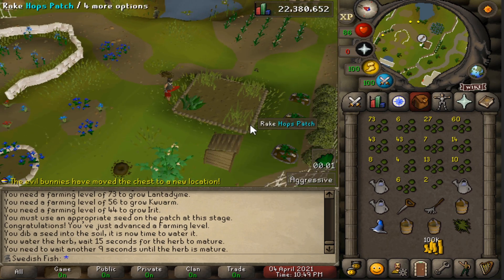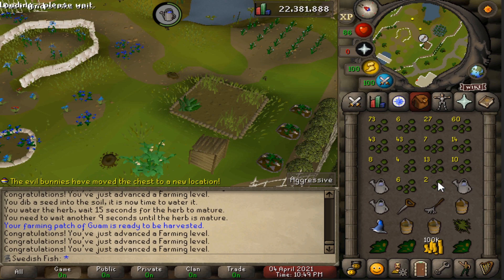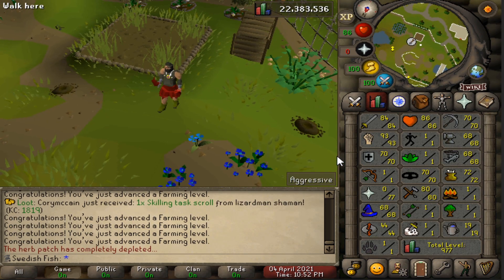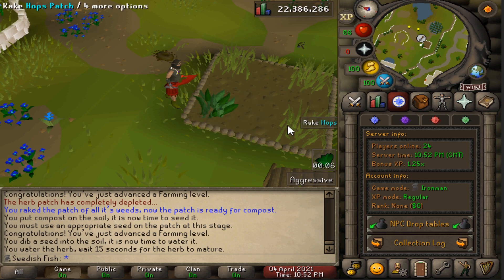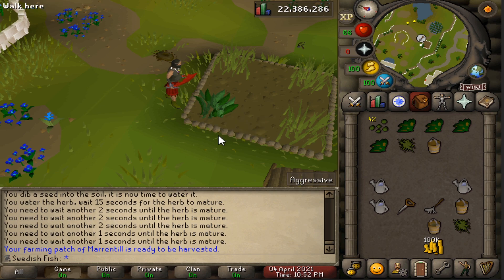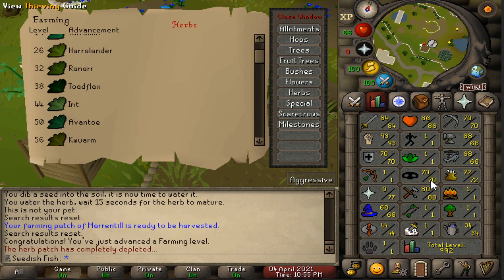We already have too much stuff in the inventory. After doing one Guam seed we got 19 Farming — that's really good. Now we can plant the Marrentill. These plants mature so fast compared to other servers and old school, it's really nice. We can already pick it — already 28 Farming. This is so fast.